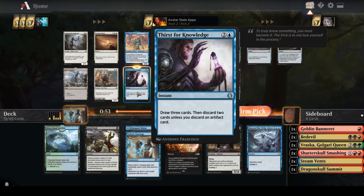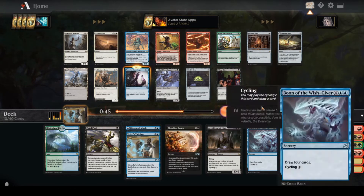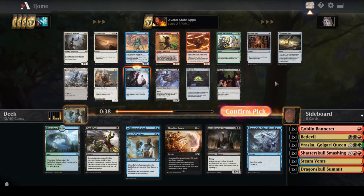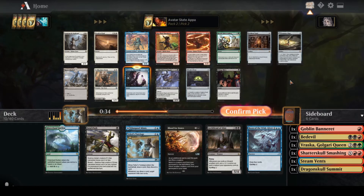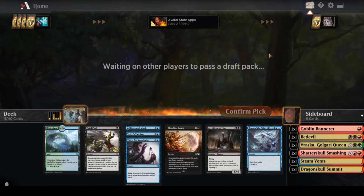I'm going to take Thirst for Knowledge. It draws three and lets me discard cards — it's good with Teferi's Tutelage and also helps put creatures in the graveyard. I definitely need to start prioritizing early game. There are so many people playing aggro decks in this format — you just need to be ready and have a plan.